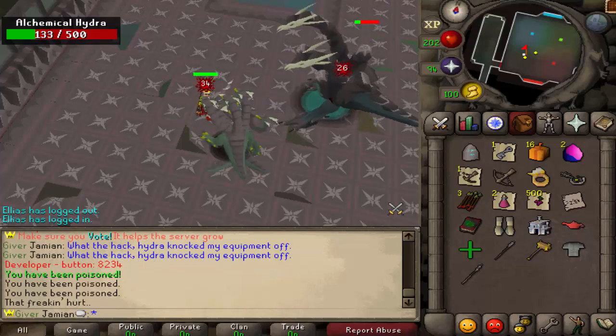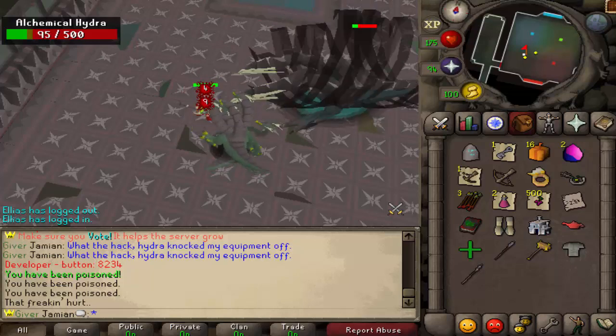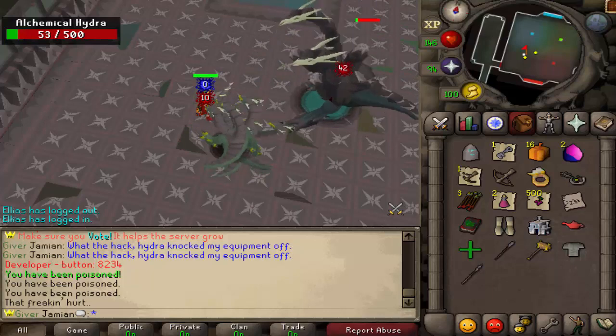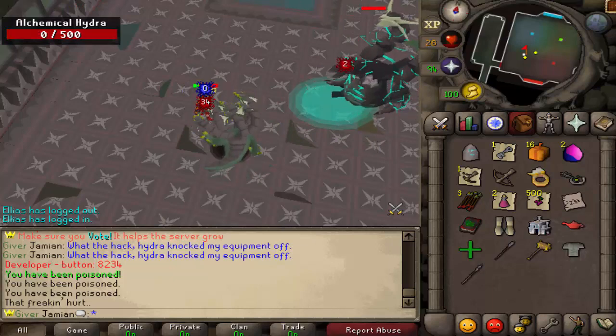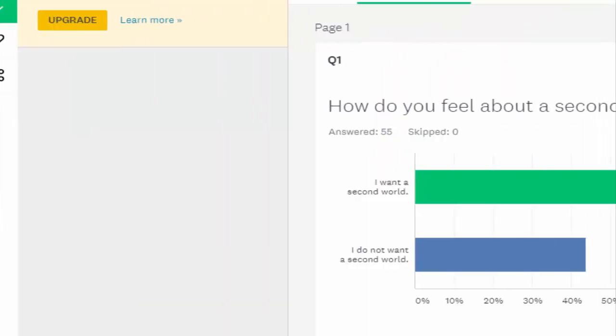Now let's get on to the important stuff — the survey. We'll start off with the very first question that was asked: how do you feel about a second world? We had 55 responses, so just keep that in mind — 55 people filled out the survey.